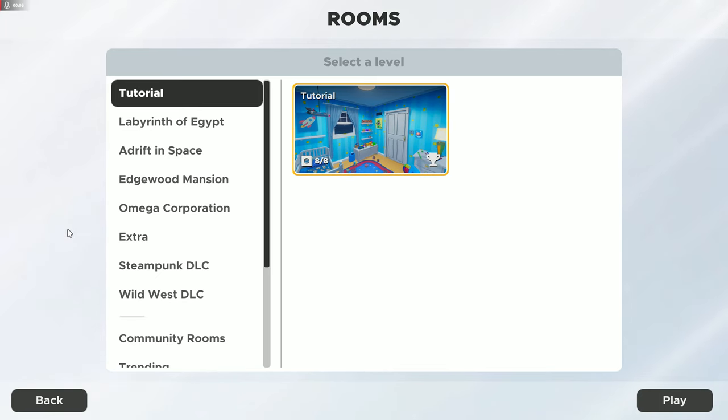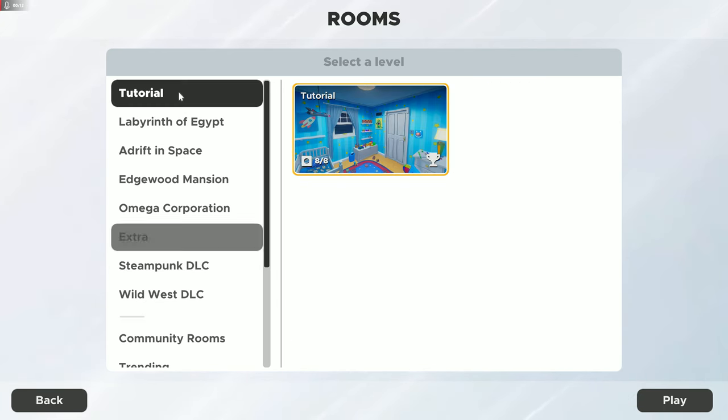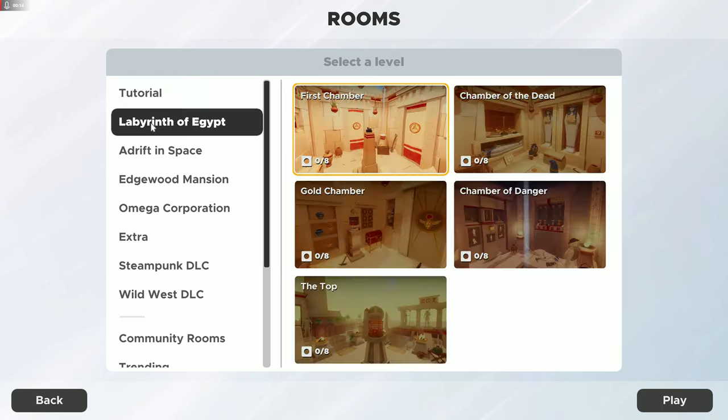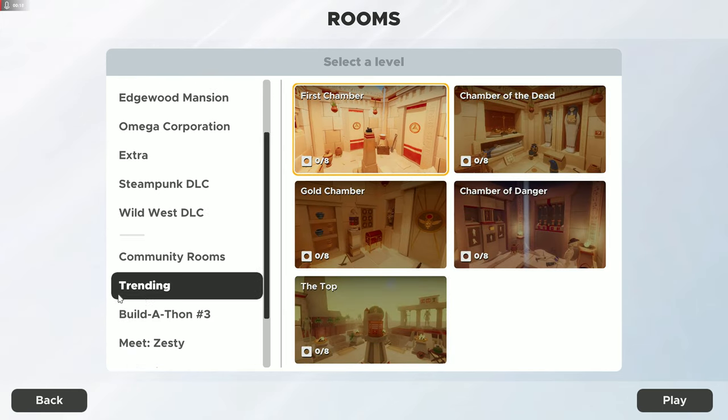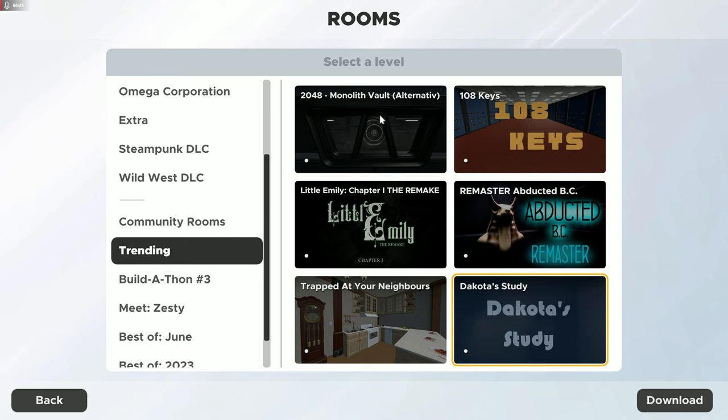What's up guys, welcome back to Escape Simulator. We've done all the extras and the tutorial, so now we just move our way down and eventually we can get into community rooms, which should be interesting — holy cow, there's a lot.